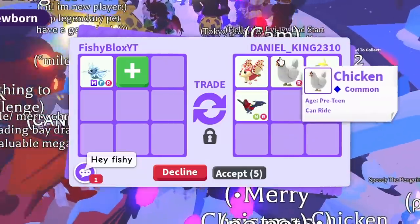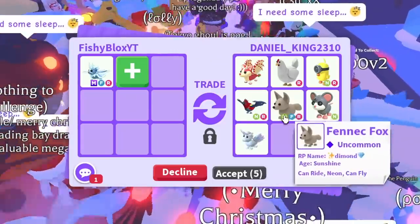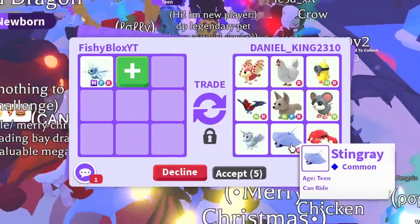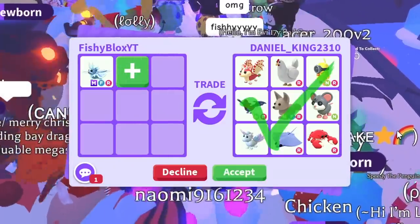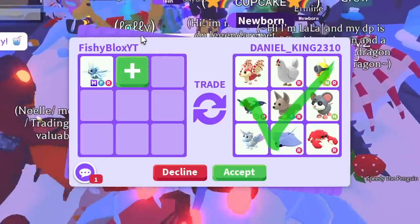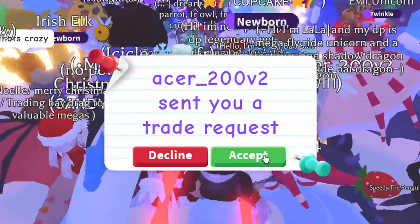Daniel King has a strawberry shortcake bat dragon (no neon or mega), a ride chicken, a neon zodiac minion chick, a neon chickatrice, a neon fennec fox, a neon mouse, an alicorn, a stingray, and a crab. I was hoping for a little better than the last trade — this doesn't top it, so I'm going to decline. I told them I'll think about it — let's keep on trading.